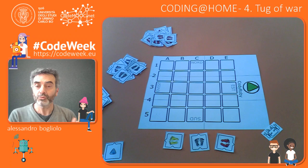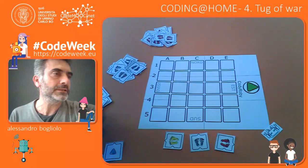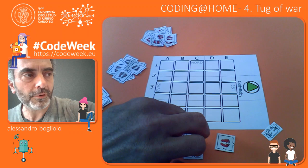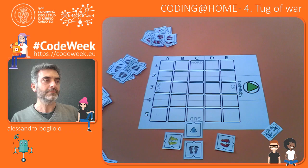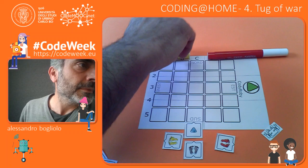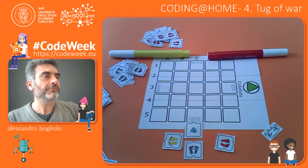This is both a competitive and collaborative game because the two teams, or the two players — Anna and I as usual — will collaborate in building a path that goes from the bottom of the checkerboard. We will start from here to the top of the board, but I'm the yellow team and the other team is the red one, and we will try to end up on the left for the yellow team or on the right of the upper part of the checkerboard.